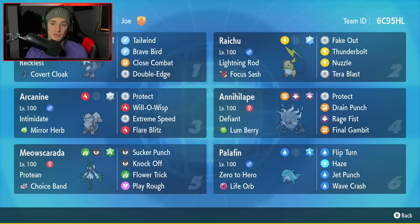Second Pokemon is going to be Raichu with the Lightning Rod ability. Lightning Rod is going to help protect our Star Raptor and our Palafin within the battle up against Electric Pokemon. Raichu also has the Focus Sash as its item, and the moveset is Fake Out, Thunderbolt, Nuzzle, and Tera Blast.